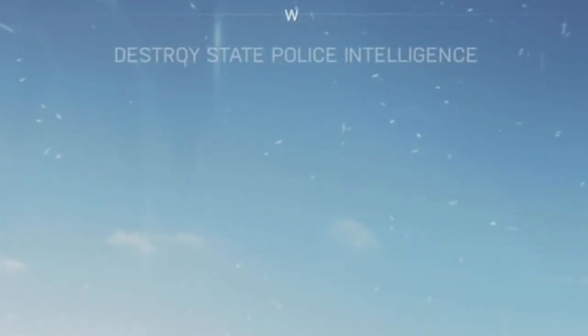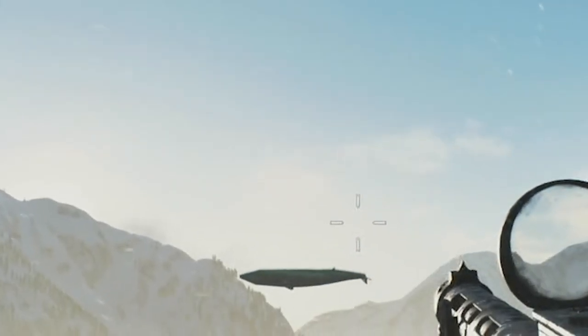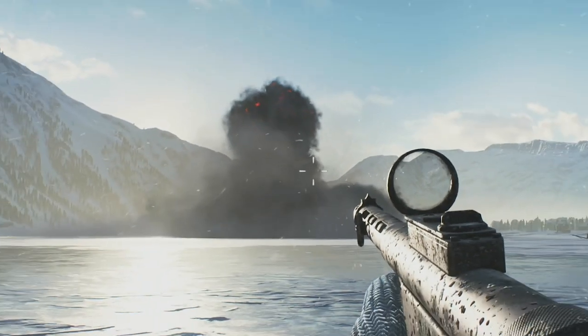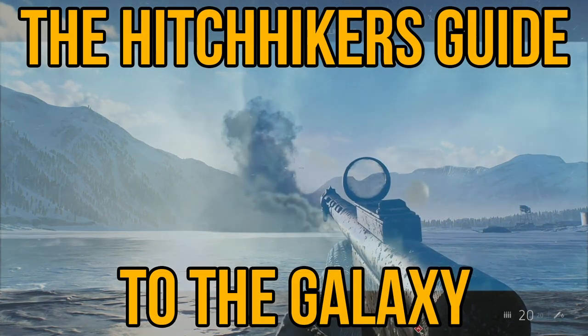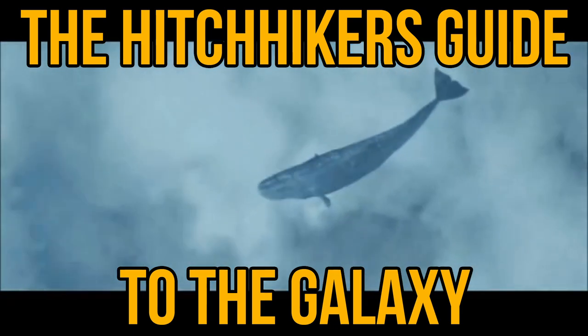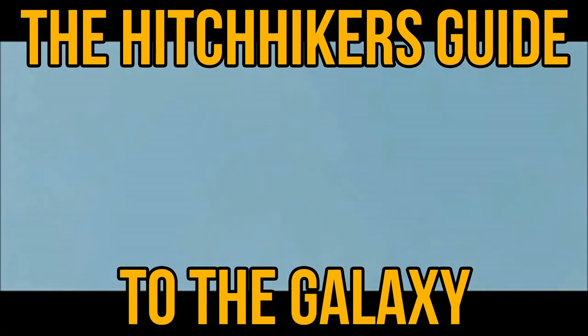It is important to note that suddenly and against all probability a sperm whale had been called into existence several miles above the surface of an alien planet. And since this is not a naturally tenable position for a whale, this innocent creature had very little time to come to terms with its identity. This is what it thought as it fell.